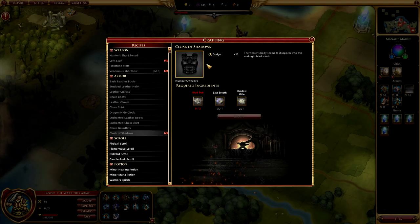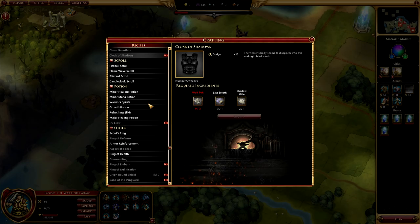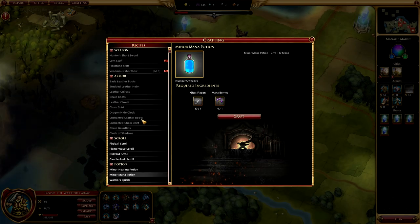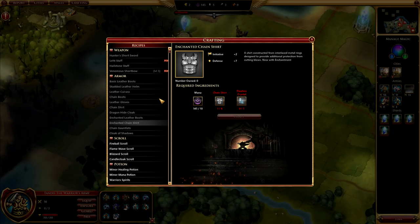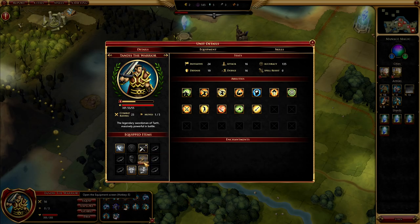You can also find armor with special attributes — like this midnight black cloak where the wearer's body seems to disappear, which increases dodge plus 10. I really like this aspect of the game — being able to build, find, and create chain boots and weapons and outfit individual units to make them tougher. One important note about the item system: when a unit dies, you lose the armor that was on them. If I put a chain shirt on a pikeman and that unit died, the armor is gone forever. You can unequip it while they're alive, but if they die, it's gone. You can equip any unit in your army with anything — even your mages can wear chain armor.